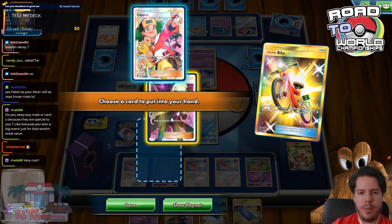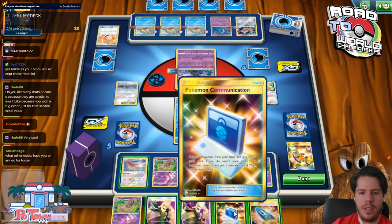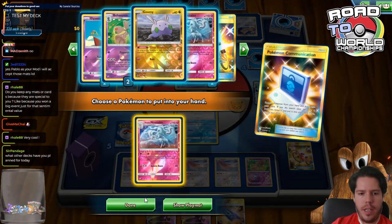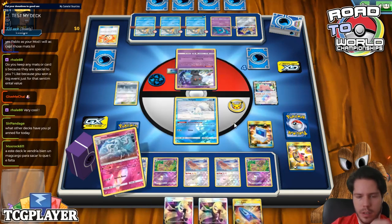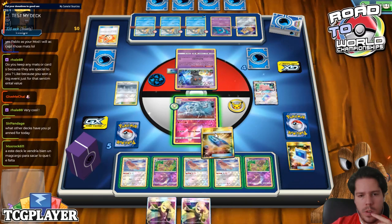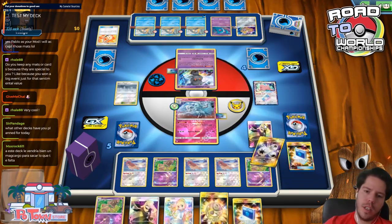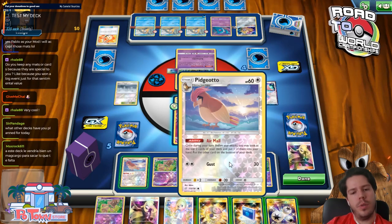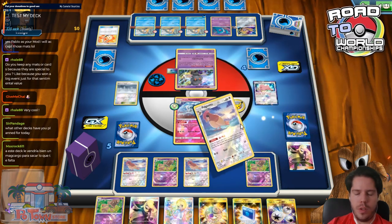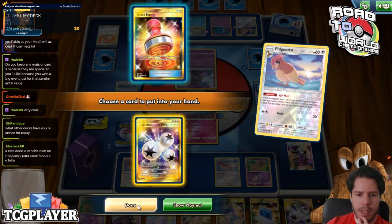I feel like Cynthia is more reliable than Copycat at this point. I'll put a Ninetales back so I can continue to thin my deck as much as possible. U-Turn Board, then Cynthia into a Triple Acceleration. Now all we're looking for is just extra pieces — now it's just maximum thinning time.